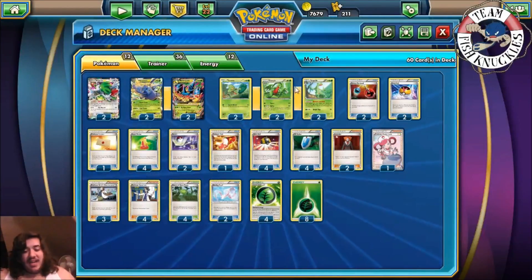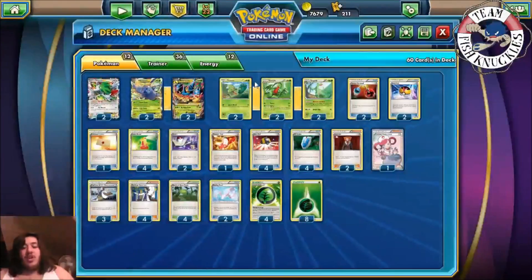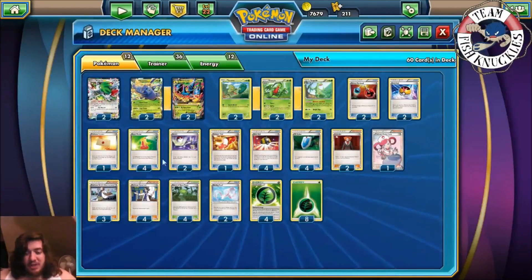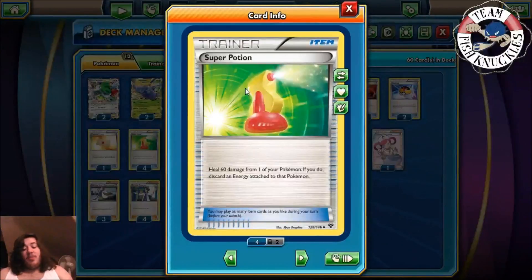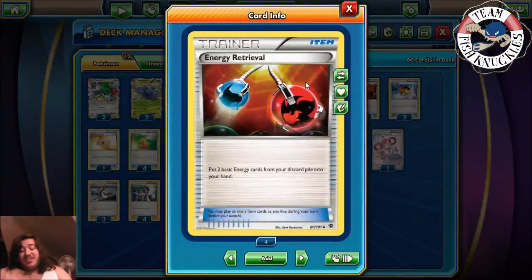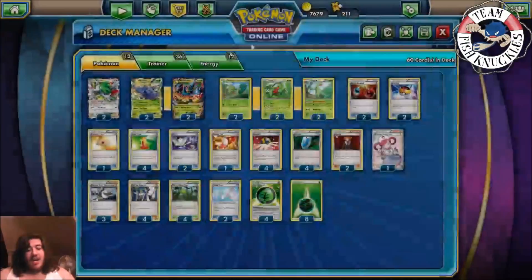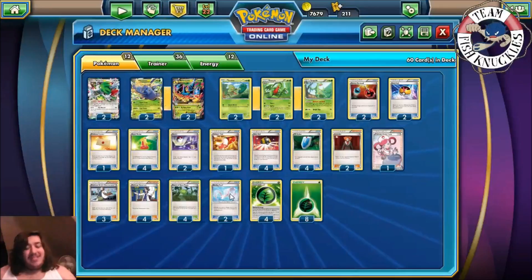We play two Energy Retrievals and two Level Balls for Pokemon with 90 HP or less — gets you a Treecko and Growlithe. We play four Super Potions, which heal 60 damage but require you to discard an energy. That's fine because you combo it with Energy Retrieval to get back two basic energy cards from your discard. Then you reattach one and use Sceptile's Nurture and Heal to heal 30 more — so Super Potion nets you 90 damage healed right there.